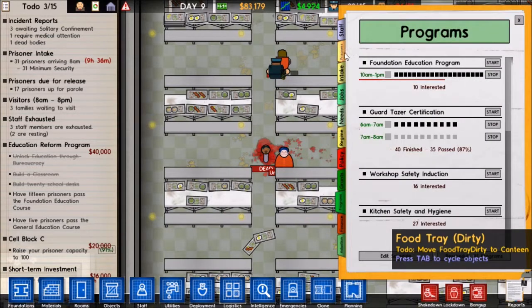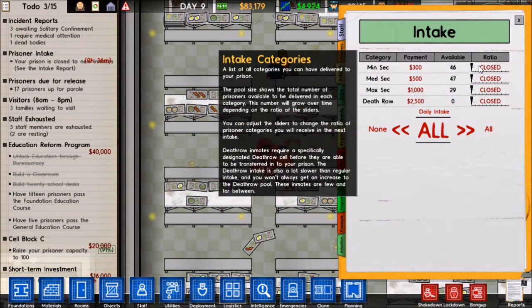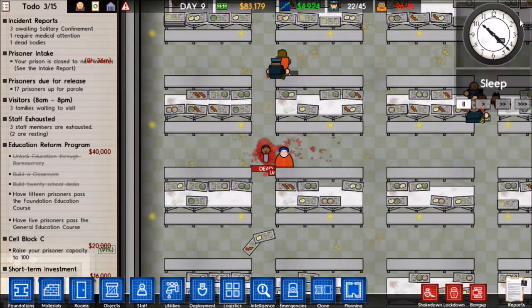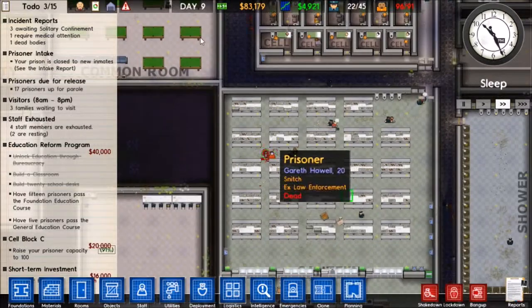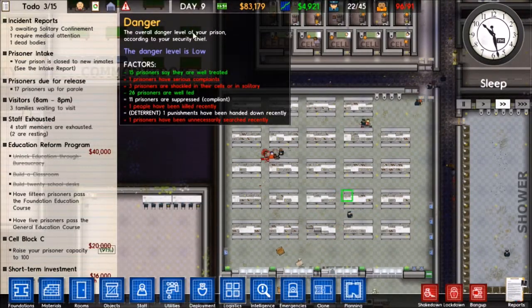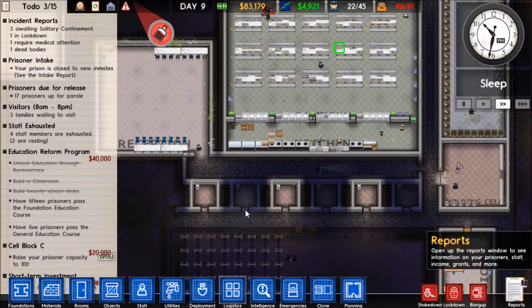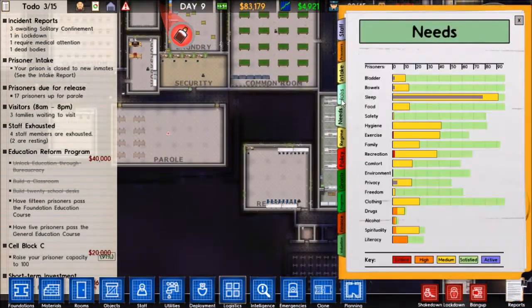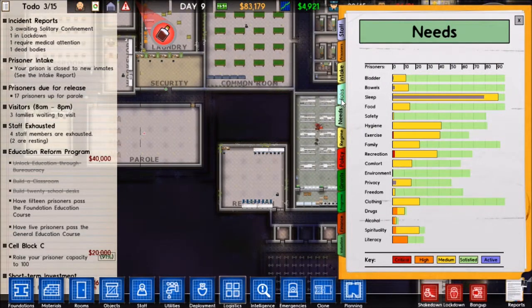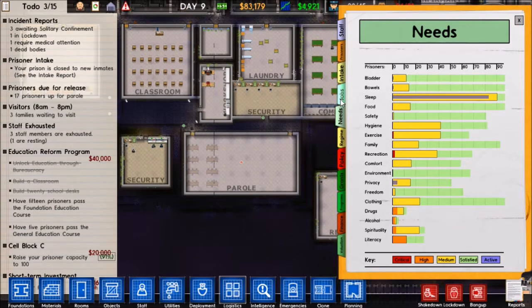We also need to turn off our prisoner intake - that would be very bad if we took in prisoners right now. I don't think a riot or anything is going to happen - our prisoners are relatively happy. So we should be fine.